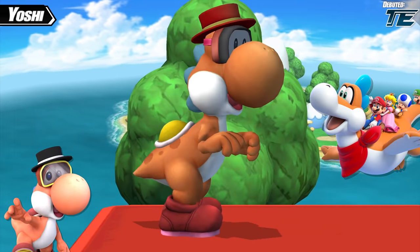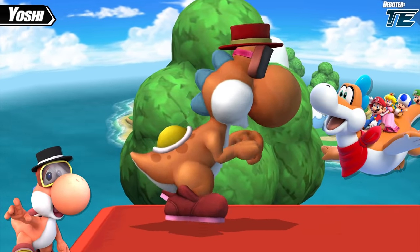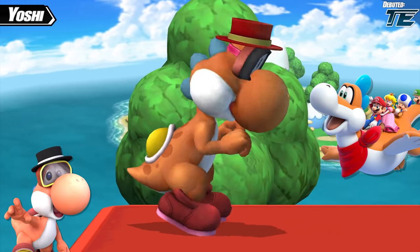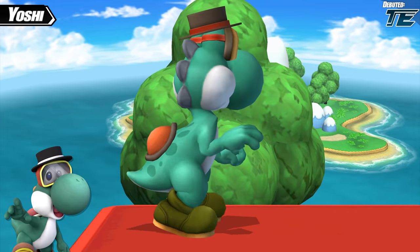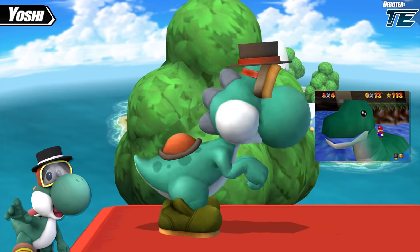The second costume in this category is an orange Yoshi with red goggles and a top hat, inspired by Plessy — another creature possibly related to Dorrie who first appeared in Super Mario 3D World. Finally, there's a green variant, which is mostly original to Legacy TE. However, the original inspiration came from a Google search in which a green Dorrie was seen on Google Images.